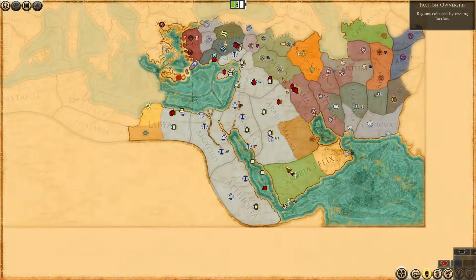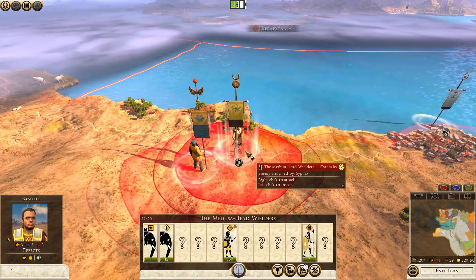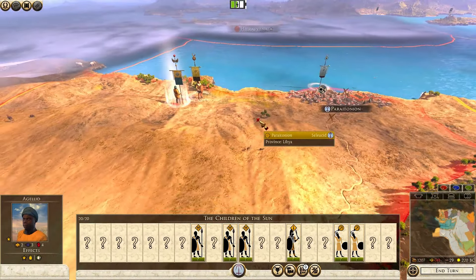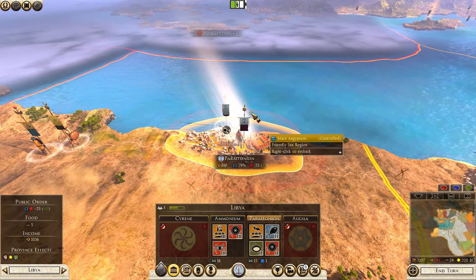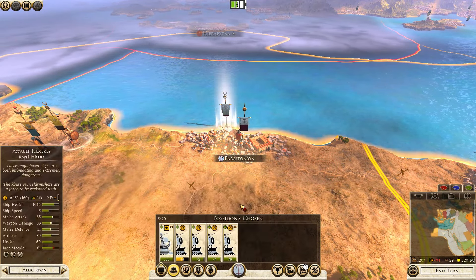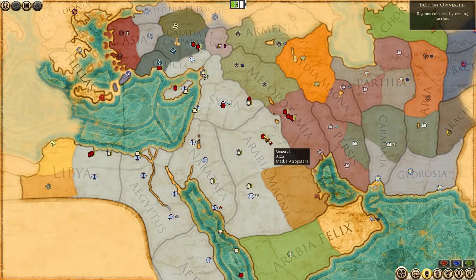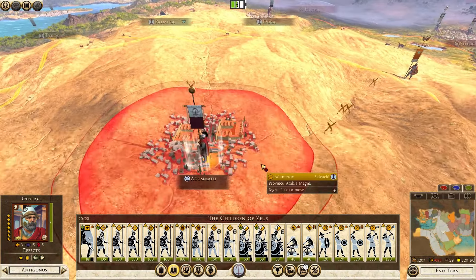Public order here is still healthy at plus 13. Once it's in positive territory we can move this guy over here as well to support. There's this situation with half a stack from Cyrenaica and a full stack from these guys. We need to move him here — this is way too strong for them to even think of attacking. So let's withdraw our fleet back to Alexandria; if we appear too strong they won't attack, and we do want them to attack.